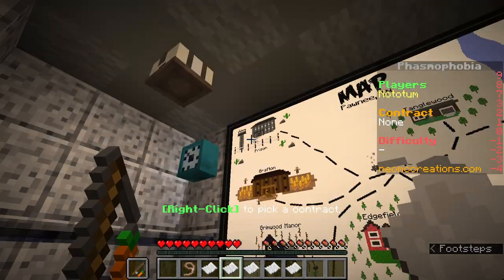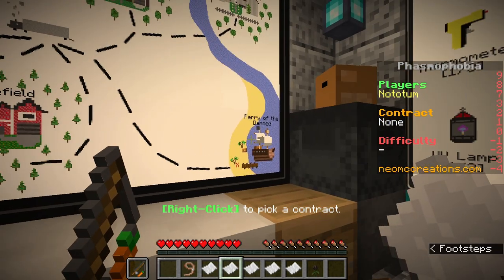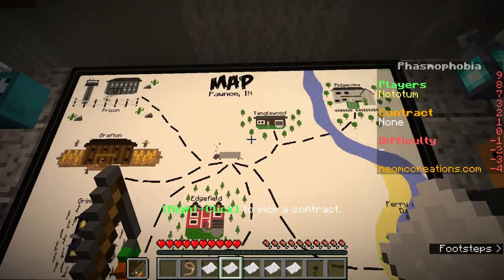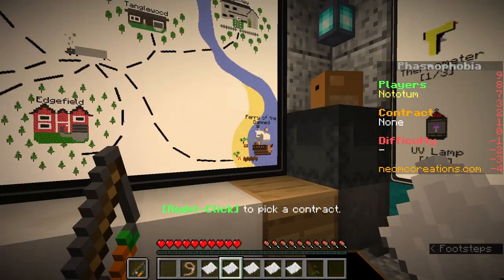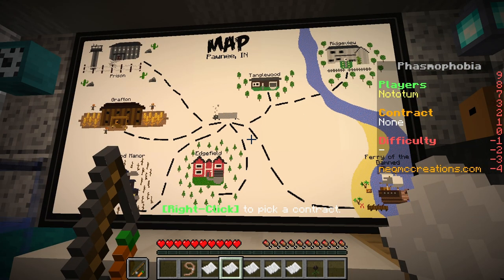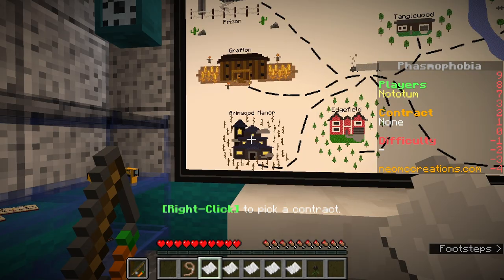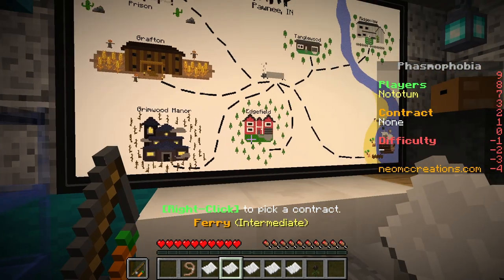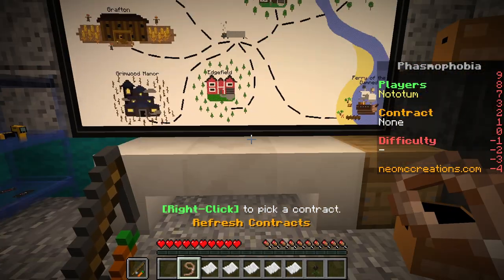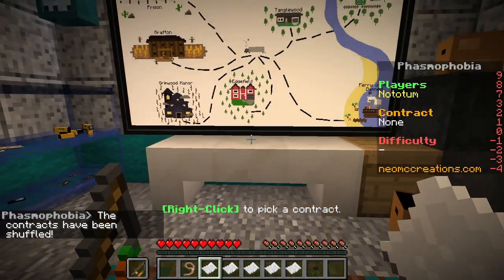Oh my goodness - we have the Prison, Grafton, Grimwood Manor, Edgefield, the Ferry of the Damned, Ridgeview, and Tanglewood. So there's quite a few new maps - some we recognize. Let's see which maps we have. Grimwood looks like a very big map - I don't think I'm ready. Very intermediate. I'm not going to go for professional. If you want to re-roll your contract, you just do this. Tanglewood Amateur - yes, that is what we want. The contract is saved.